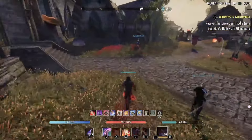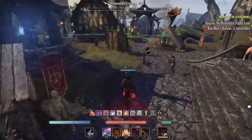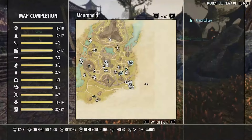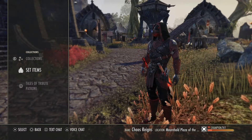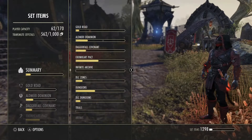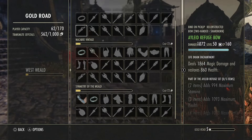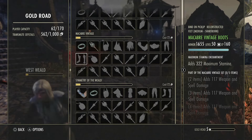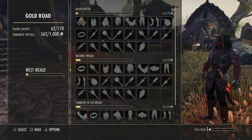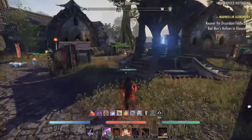Before we get to transmute stations, let me talk about the loot system real quick. When I came back, they reworked the loot system and I had no idea. You have your collections book here — a lot of people call it a sticker book. The difference is you can actually reconstruct all of the stuff in these books as long as you've collected it at least once.